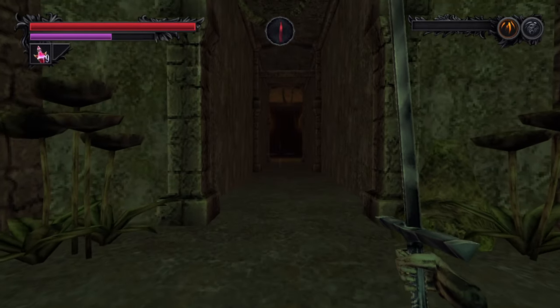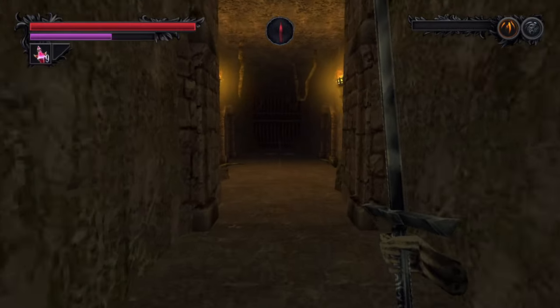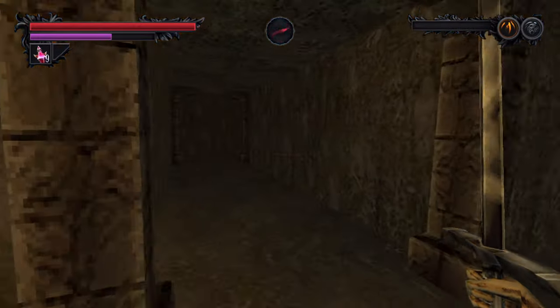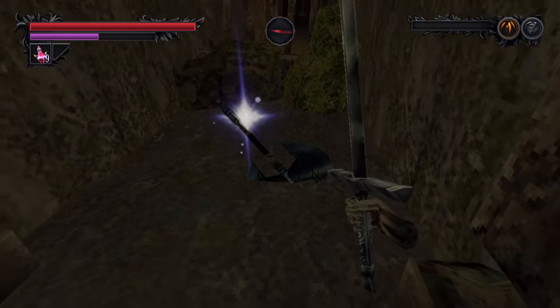The Battle Axe can be found at the end of the Fetid Mire, just before the entrance to the Sanguine Sea. It's very easy to find — you just make a left instead of a right, then follow this tunnel straight ahead, and it will be over here on your right.